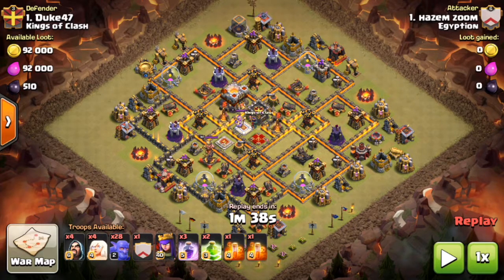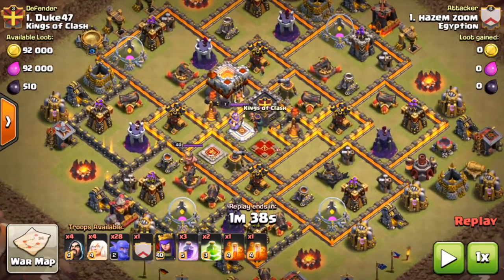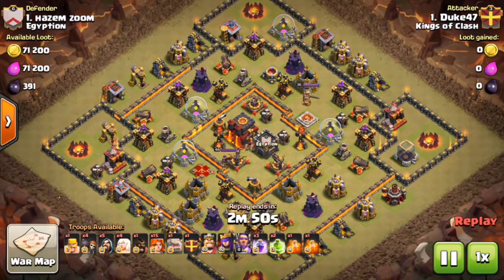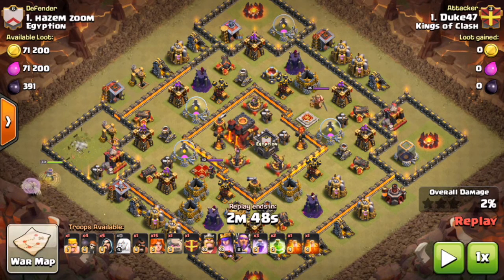That's why I refuse and probably will never get the Eagle Artillery. My base is worth a lot less as a result. Now, if we look at Egyptian — that base was a fully maxed Town Hall 10. There's only 71,200 available loot. Dividing by 8 and multiplying by 10, the war weight comes out to roughly 89,000. That means my base is only 3,000 more than a fully maxed Town Hall 10.